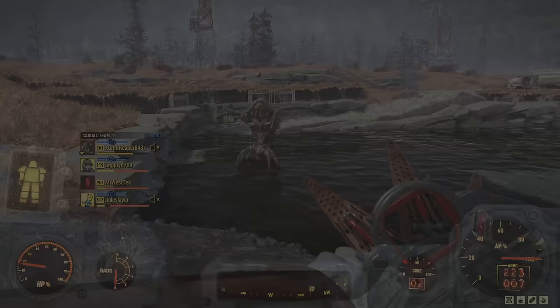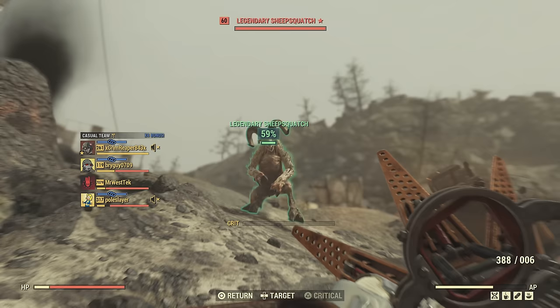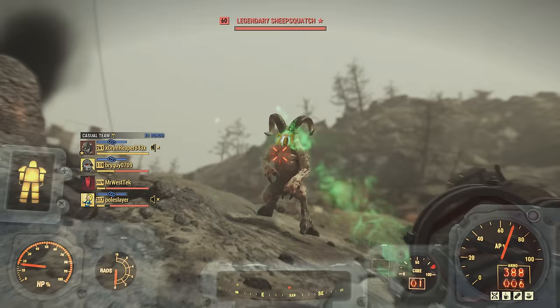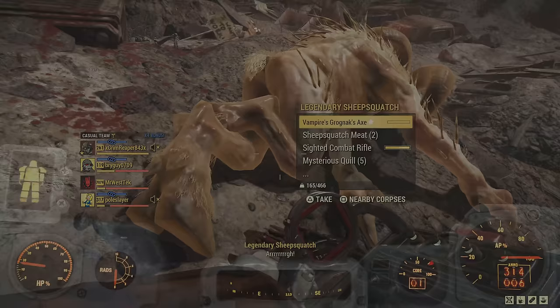To show some damage against bigger enemies — it just destroyed a behemoth here. Even not shooting the Mirelurk Queen's legs, you can see it's still killing her very fast. We got a Sheepsquatch here — look how fast it killed it. I wasn't even hitting him in the face and it just destroyed him. Very overpowered build.